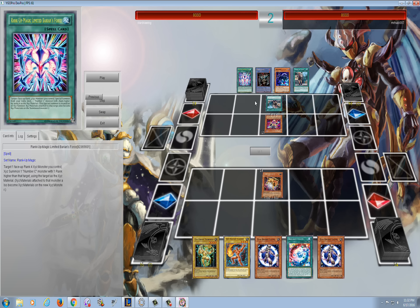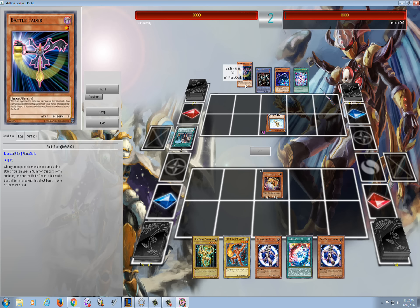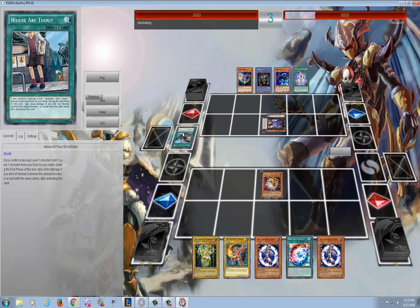He summons Jester Confit, then activates Where Art Thou and gets himself a Treeborn Frog. Then he activates another Where Art Thou and gets himself a Battle Fader. Battle Fader is kind of like a hard counter to this because Gem Knights want to OTK - you want to be doing big battle damage. You can obviously do burn damage with Lapis Lazuli as a secondary option. He did have to pay 2,000 life points because of Where Art Thou. I kind of wish they stacked - he played two Where Art Thou's but he only takes 2,000 damage.